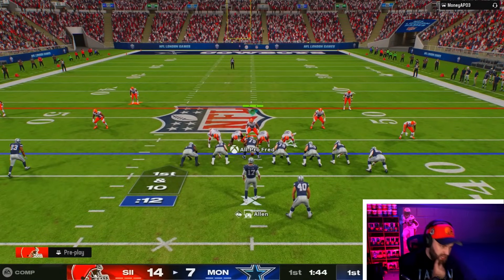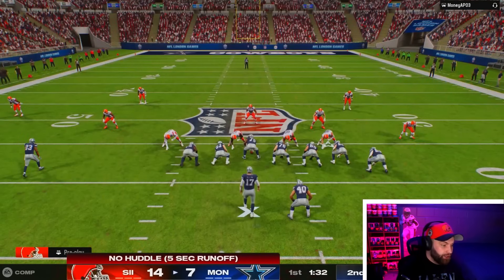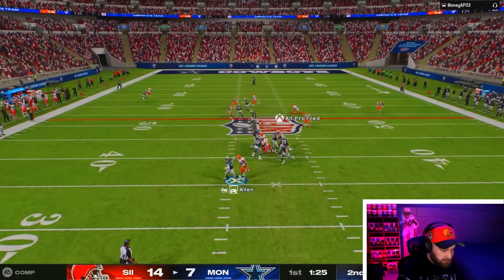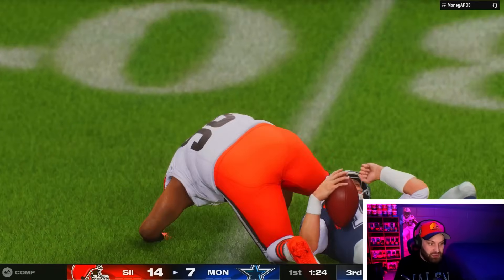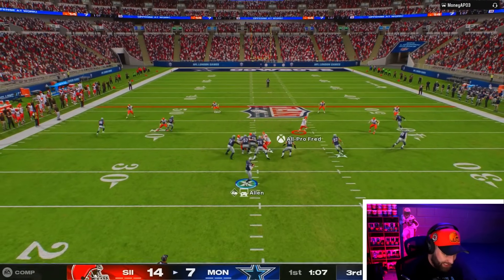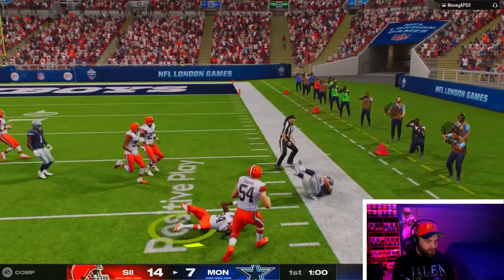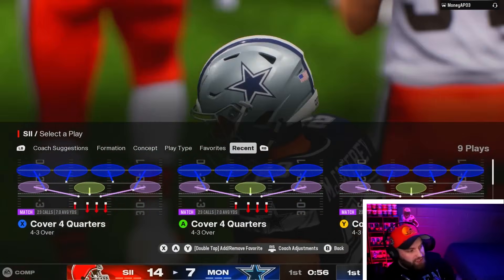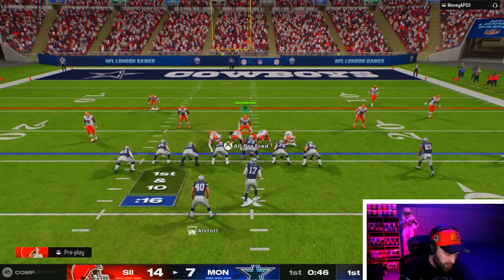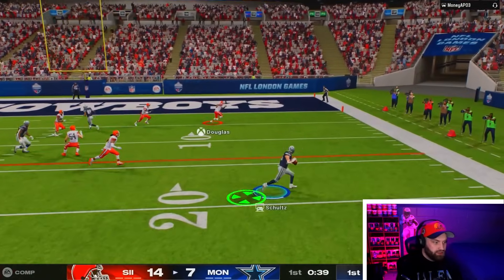I'm trying this new defense a lot of people are running right now where you just pinch four down - it's like a 4-3 over. The problem is I have Eric Armstead and Justin Mattabike there, but that will probably be Jalen Phillips and Hargrave, plus Myles Garrett, so we're gonna get a huge upgrade. I might keep rocking this defense. I need to get a better coverage guy as well - Leo Chanel is like 62 zone. I swear everybody runs that running back out of that one formation - halfback scissors - it absolutely owns me. Let's see what the run defense looks like out of this. He's not stopping - first down - no! Come on man. Great D Leo Chanel - wait, where are you going now? We just played good defense for no reason.